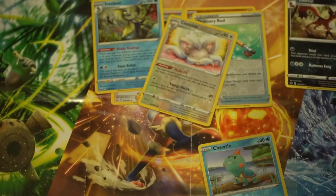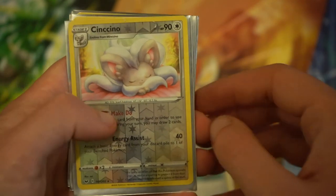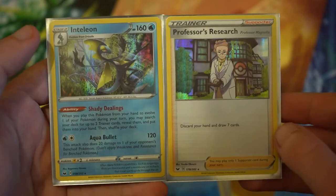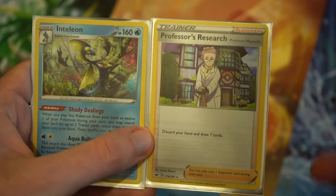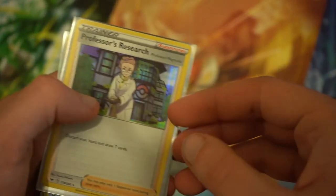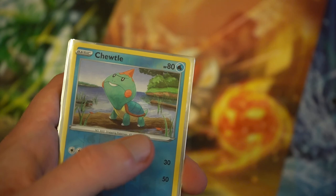Let's get these guys all sleeved up now. So the pulls from the four packs: we have our four reverse holos - the Clobbopus, the Ordinary Rod, the Cinccino, and the Turtonator. Then our two holo cards - the Professor's Research and the Inteleon. Those would definitely be the two highlights from the four packs. We've gone straight into the Sword and Shield sleeves to keep them a little bit special. Hope you guys enjoyed it - like, subscribe, comment, and we'll see you on the next one, bye!